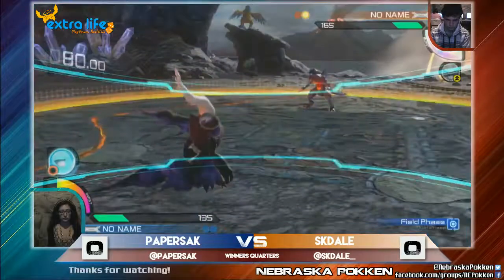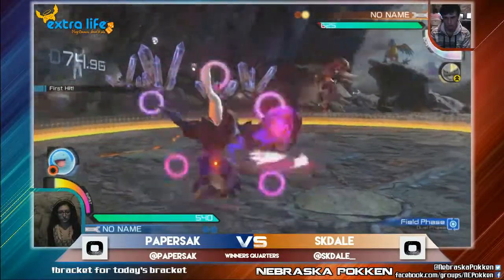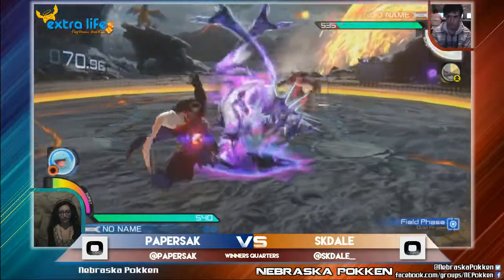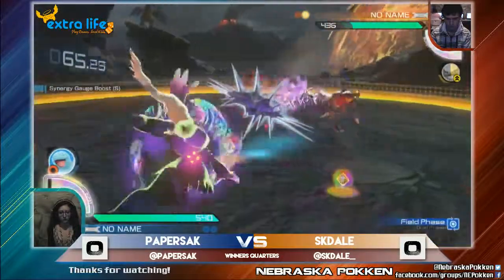It's a very interesting support of Quagsire here. I think it's going more for the chip damage setups, just really trying to make sure that Paper is getting up into the round and keeping it in field a little bit more. So if Dale can't sit back and camp and wait for his option, he has to approach or get chipped by Quagsire.